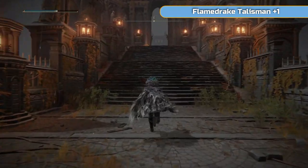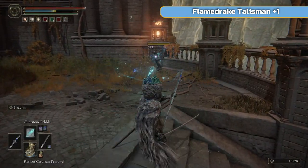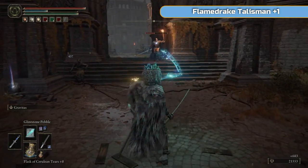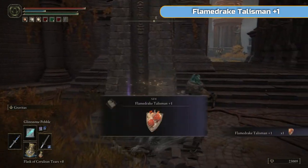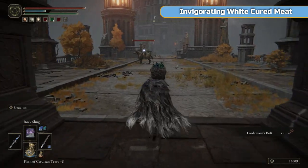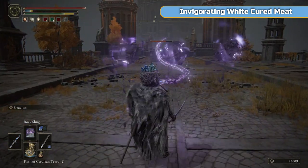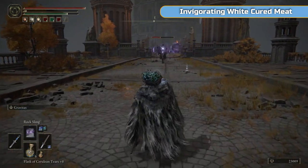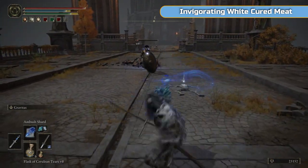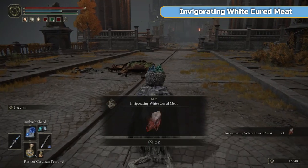Morgott's great rune gives you a 25% increase on your health after all buffs — so whatever your health is now it will add 25% onto it. It might be quite good — it's a decent amount of health. If you're struggling with a certain boss getting one-shot or something like that, it might help. I'll show you — it's in this tower ahead of us. I don't want to mess around with these knights. Ambush Shard can get blocked from behind sometimes, and I don't like that.